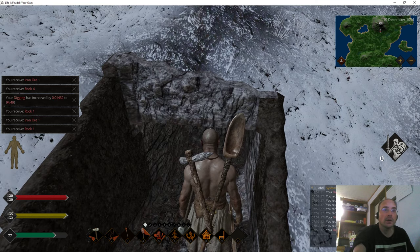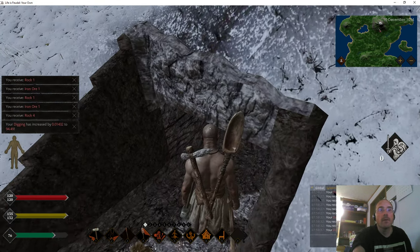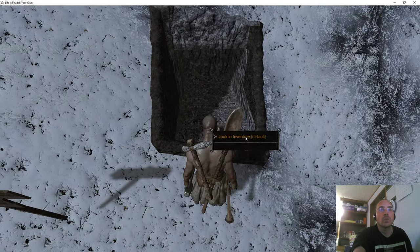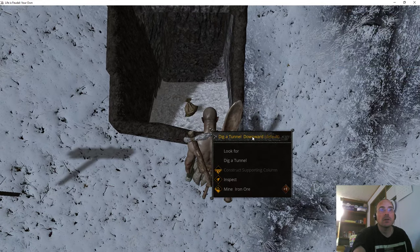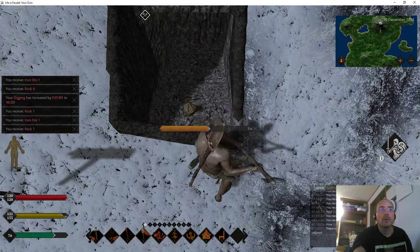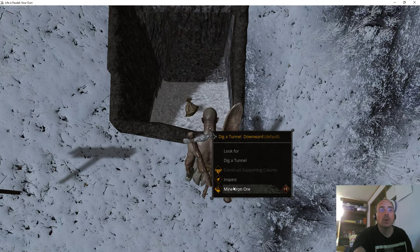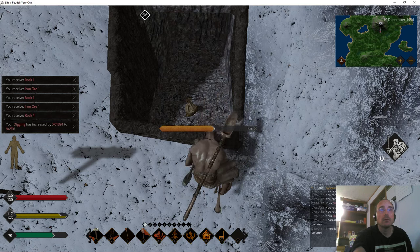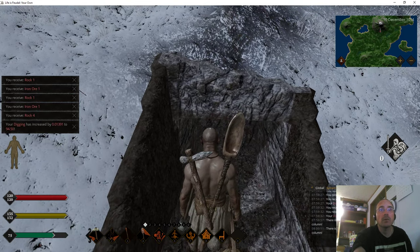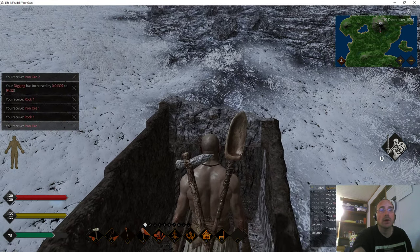Oh, it dug down — okay good. Can we go down? I knew that was gonna happen and I can't duck. I should have dug upwards. Let's dig a tunnel — dig down. Let's mine the ore from here, see if that works. That might lower it. I can't reach the iron and it's all right there. I should have dug forward. Oh man, that really wrecks what I was gonna do because I can't get under that. I wish I could duck but I can't.